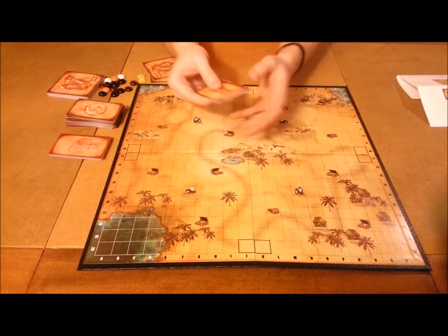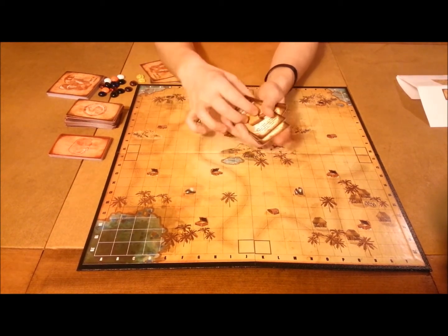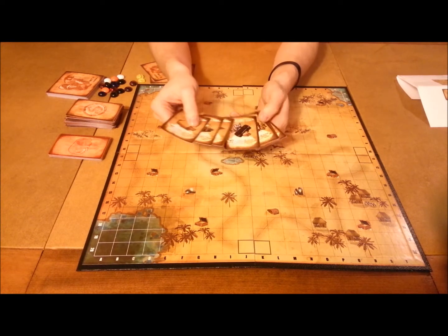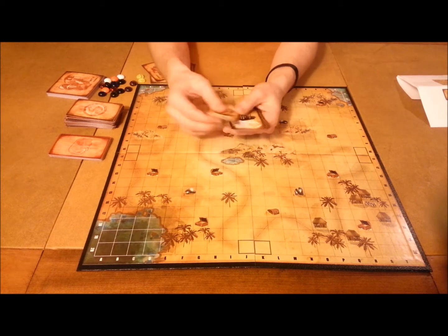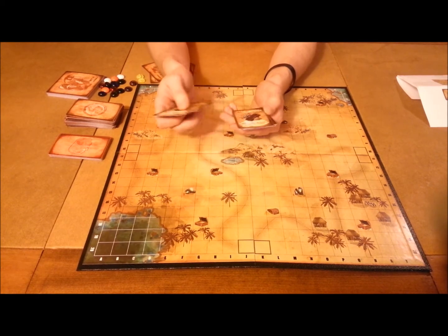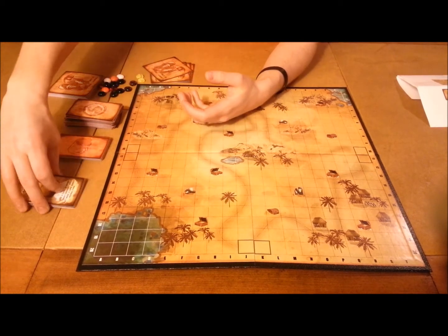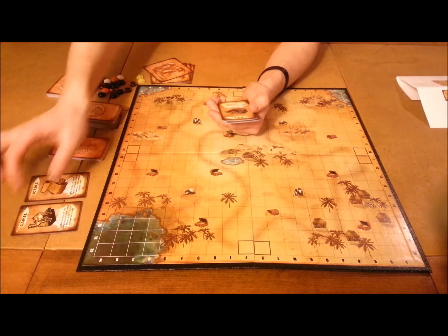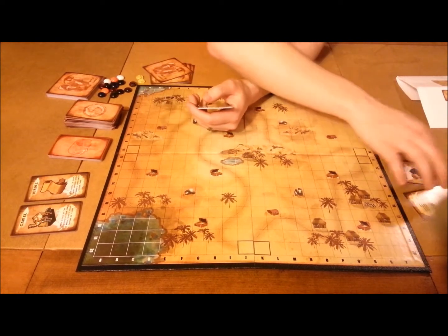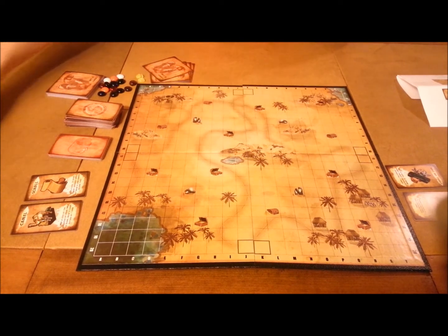Next, you're going to get your character cards. Right now they have no characters on them because these are going to be Kickstarter backers, which is always cool. Each one is going to have their own unique special item which will let them do various different things — go diagonal, have extra cards, go a certain number of spaces more. Each player is going to get two of these cards. We'll do a mock two-player hand so you can see exactly how it works — two cards over there, two cards over there, discard the rest.